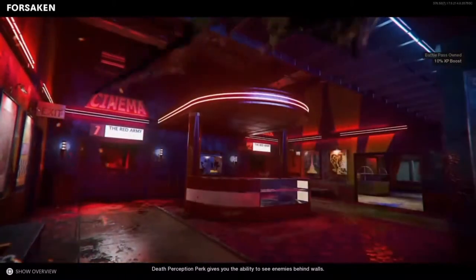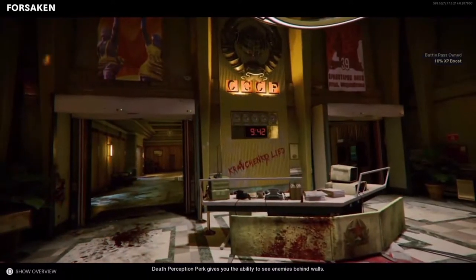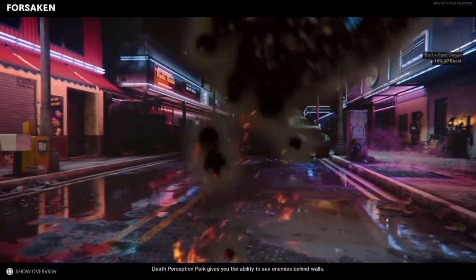What's up everybody, it's your boy K Dizzle back with another done like no other, straight with no chaser. Super easy tutorial today ladies and gentlemen — it's all about the Forsaken Easter egg, one of the most easiest Easter eggs out there.